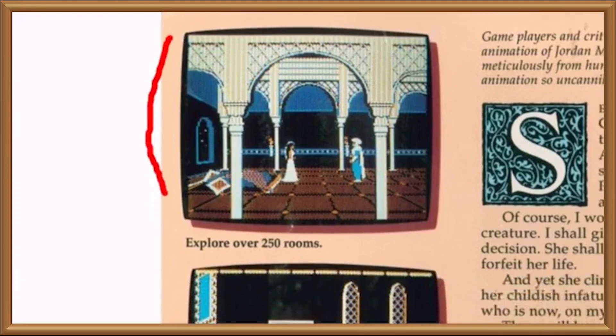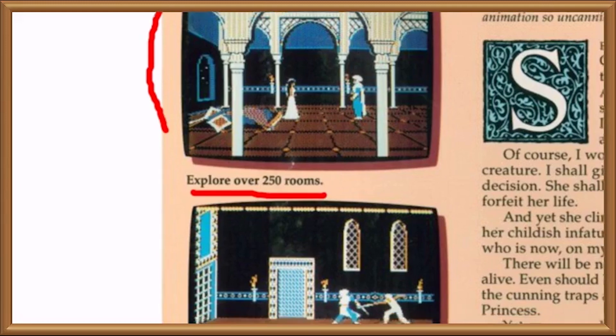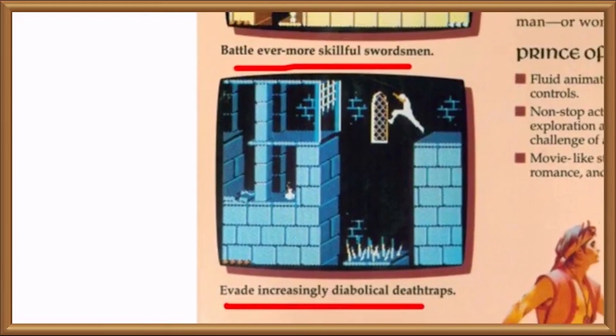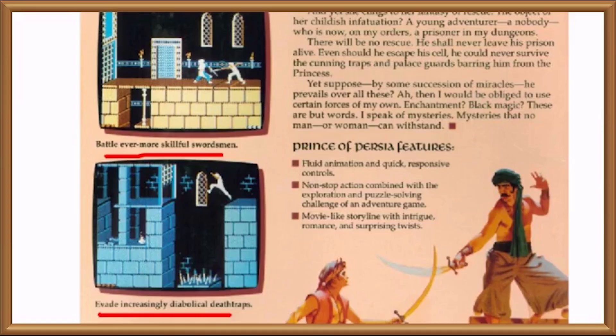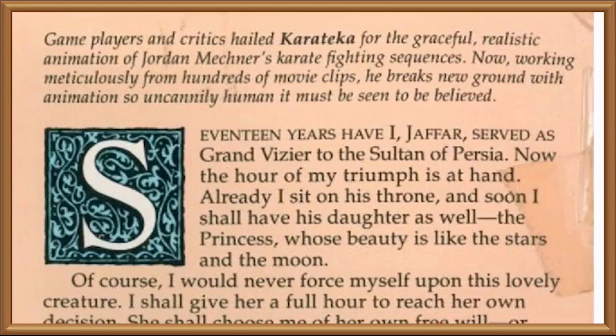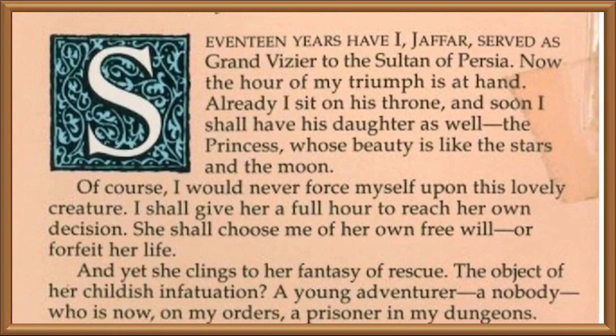Look at how the screenshots have bulging edges evocative of a CRT monitor — a sublime commitment to honesty. Look at that first selling point: "Explore over 250 rooms." Remember the age when that was impressive, and modern technology couldn't blow 250 rooms out of its left nostril between the serious jobs. "Battle ever more skilful swordsmen. Evade increasingly diabolical death traps." We're so good at knowing how a difficulty curve works we mentioned it twice. Uniquely, the blurb for this game is written from the perspective of the villain, who has a lot of time to write his secret diary while he potters around the final battle arena waiting for your slow ass to get there.